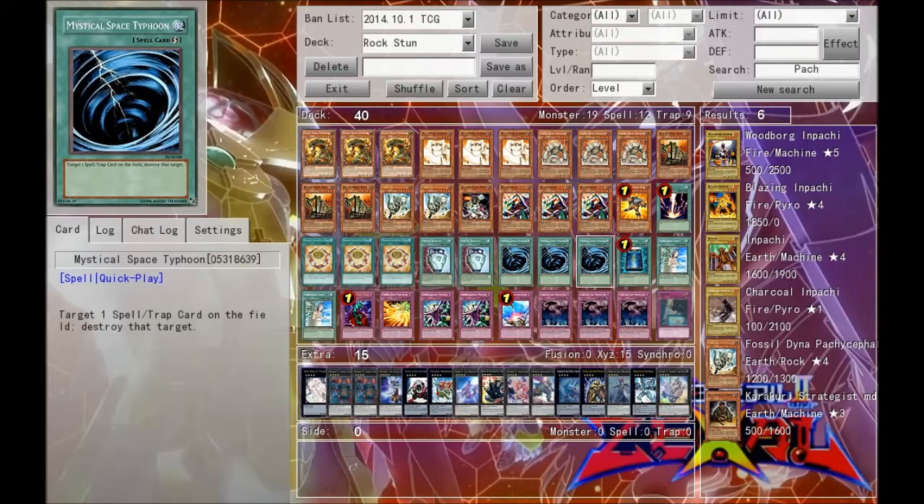Next we run triple Mystical Space Typhoon, just for back row removal. I know in this format it's not super great because everything is chainable, but you might actually want to run Night Beam instead. Night Beam is an excellent choice as well.